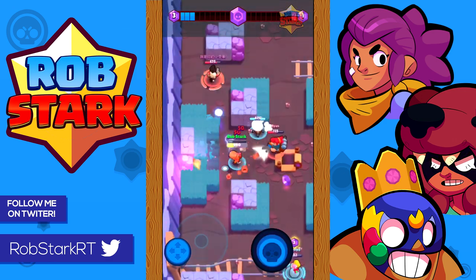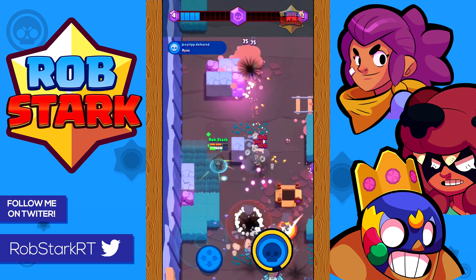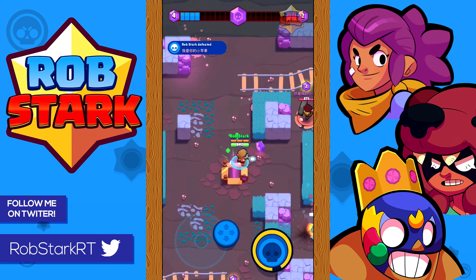As far as her elixir, I would probably upgrade them fairly evenly. It's honestly not super important with Jesse, but I might upgrade her super a little more before upgrading her health or attack.